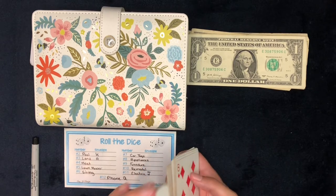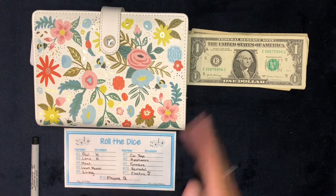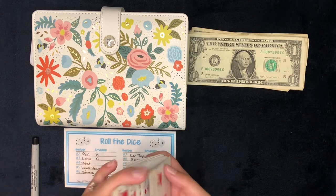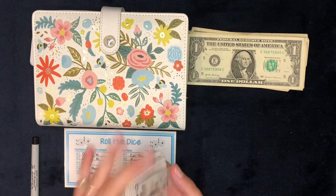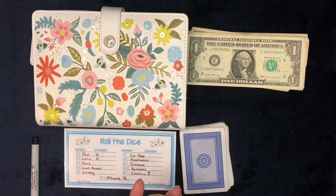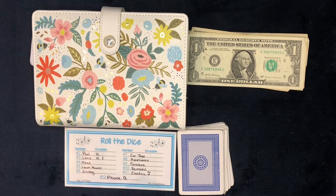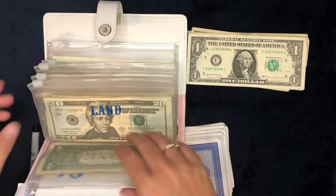Let's shuffle up our cards and see who will get the first dollar. I know that there's $20 there, so you guys probably don't want to see me count that. First up is going to be number 3. Three is land. I'm going to try to make sure I keep track of everything on my little tracker here. So land will get $1.